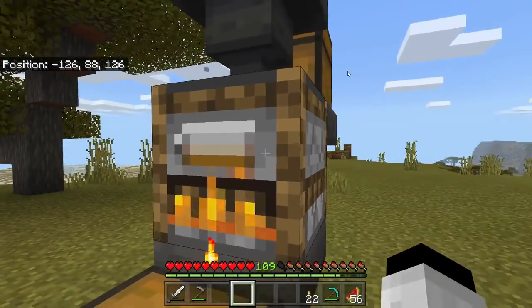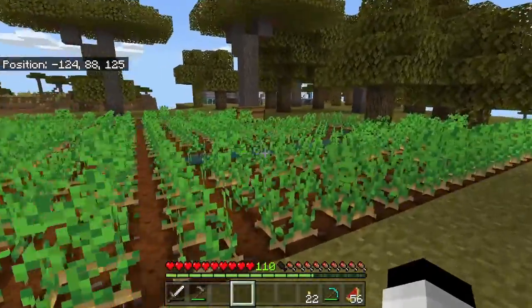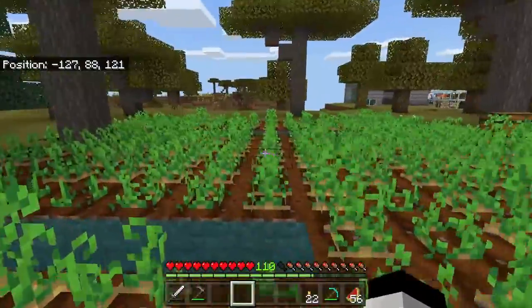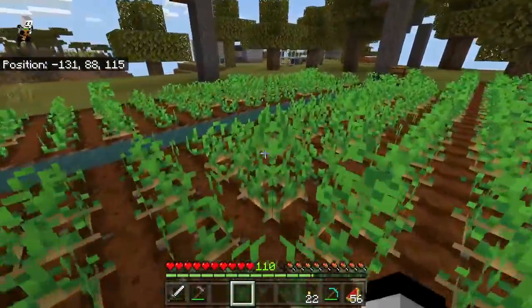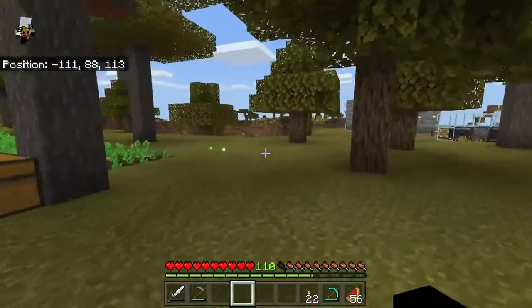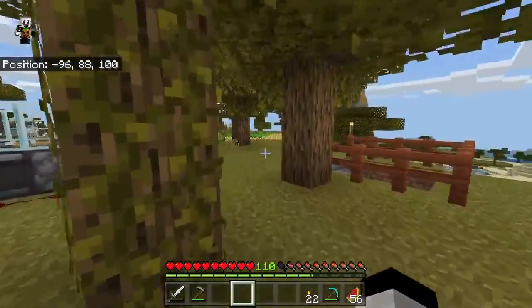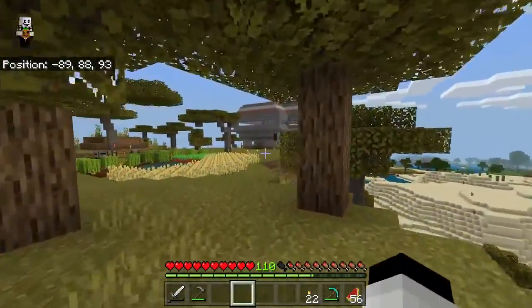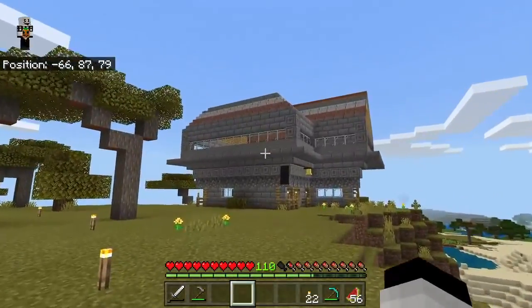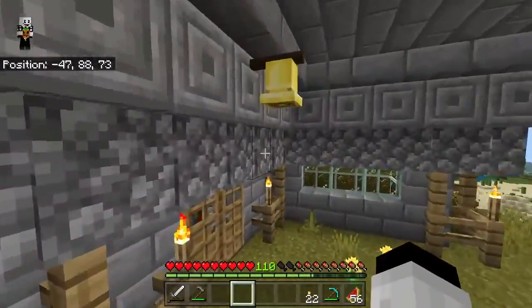The chest has to be full for this to work. All the extra potatoes you take out you can just eat. I really recommend having a big potato farm — that's going to be extra helpful. Come over here into our house — I know it looks majestic and amazing — come in here, go down.